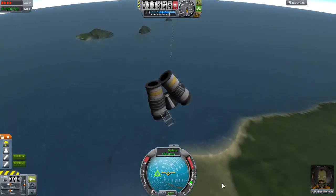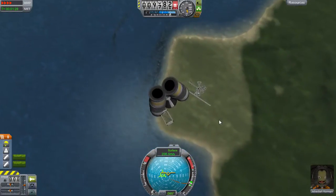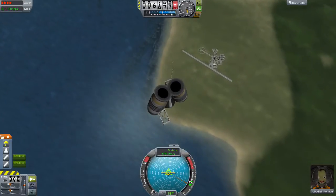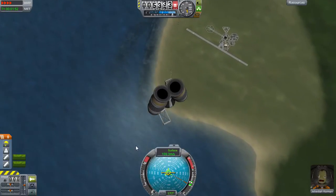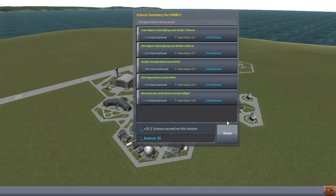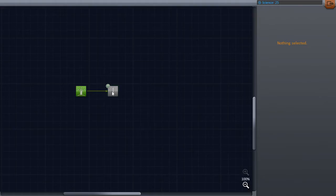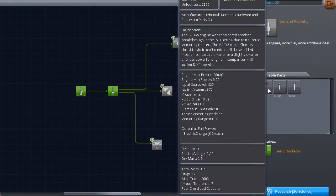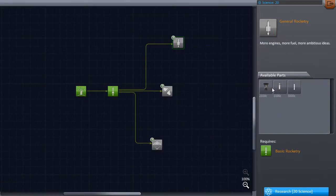I'm going to time warp down a bit because I want this to be over quicker. Jeb will respawn normally, but I actually turned off crew respawns because I want hard mode. Wait — did every single part on there survive? Seriously? That's awesome. 25.5 science! All right, let's go into the R&D and research some basic rocketry. I need the Sepatron 1 — I'm going to need those.